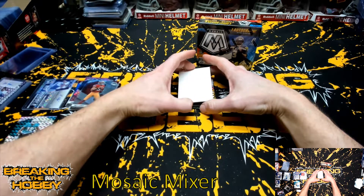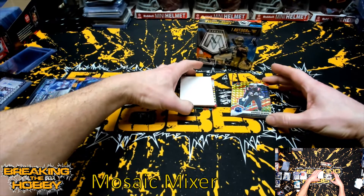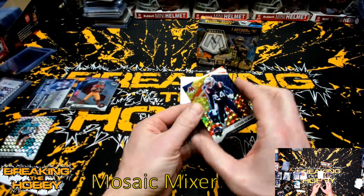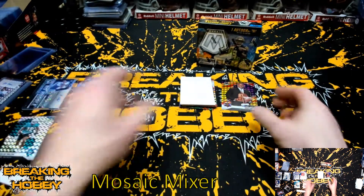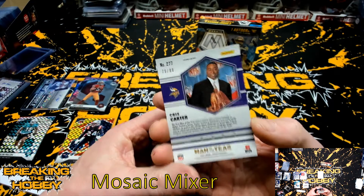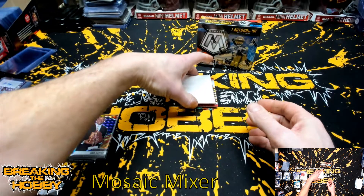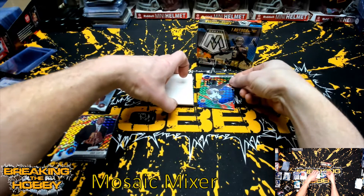Mosaic for the Dolphins. Got a Stephon Gilmore — that's numbered to 80, 65 of 80, Patriots. Got a Chris Carter, 79 of 80, Minnesota Vikings. Oh, we do have a Peacock — let's pull these off the bottom.